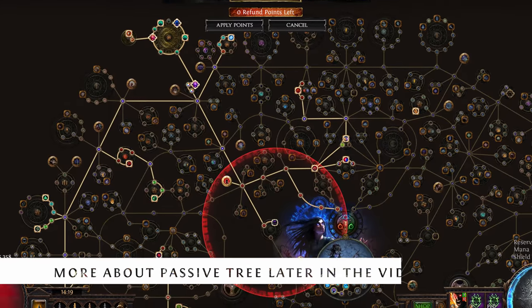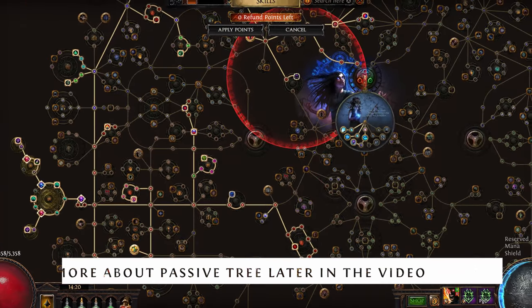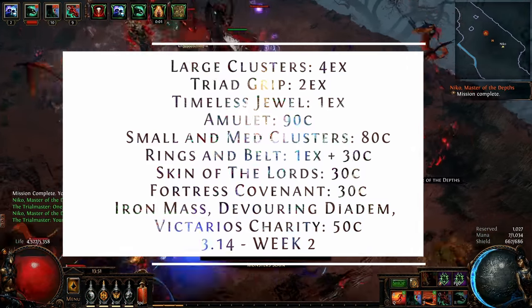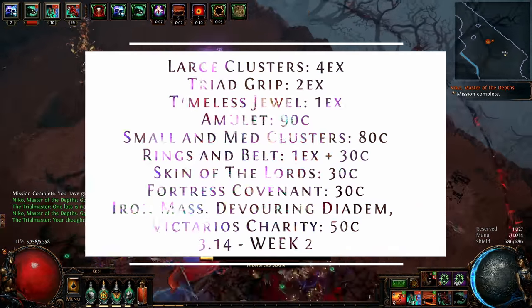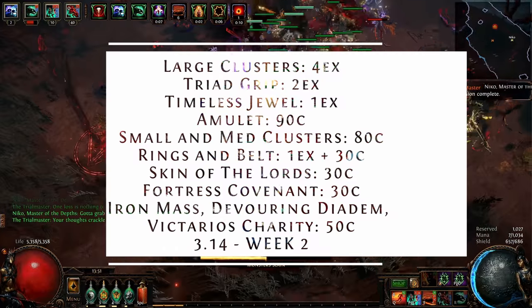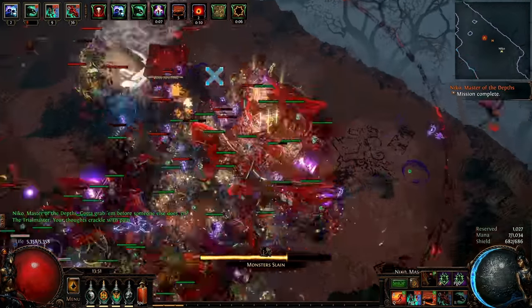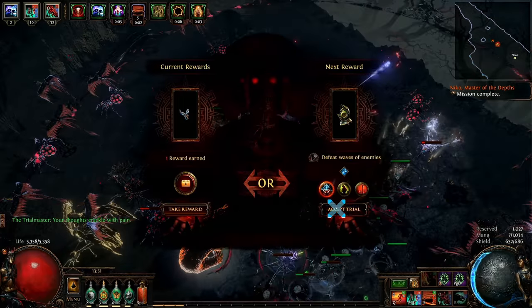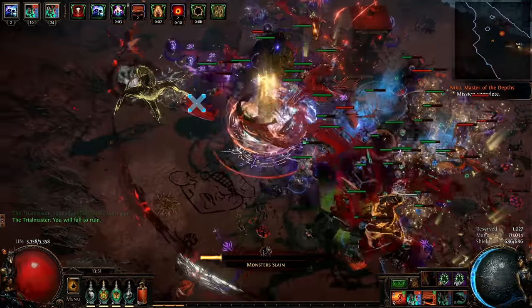The build dominates the north-western part of the passive tree with everything minion-related and two cluster jewel setups. It is not a low-budget build and I invested around 11 exalted orbs for everything showcased in the video, with half of that in cluster and timeless jewels. Nevertheless, this build can easily transition from low-budget pure physical Occultist conversion skeletons and get self-sustainable really fast.